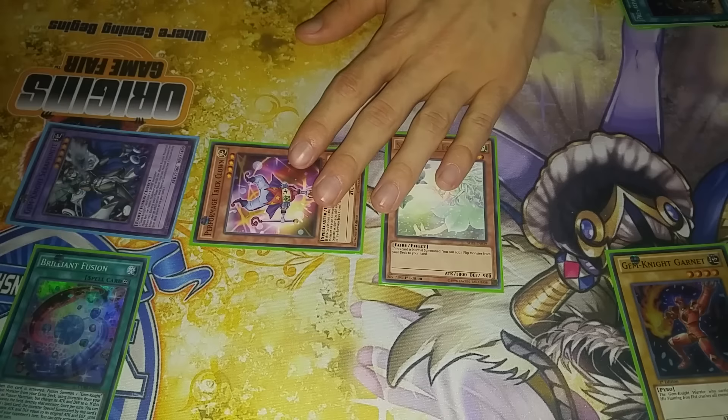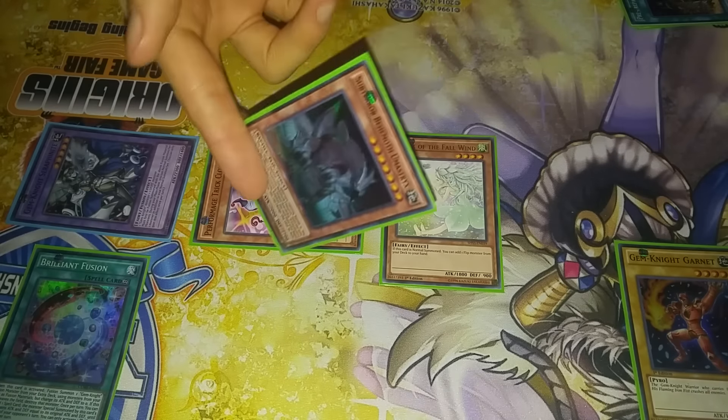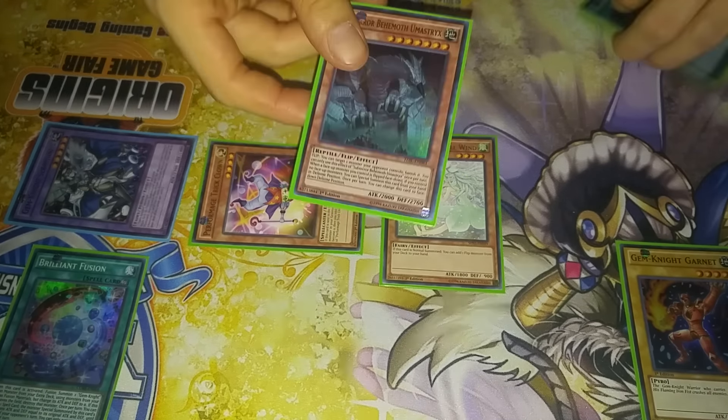From there, Tricklown is going to Special Summon itself, so you're going to take a thousand damage — it's whatever. And then we're going to Summon the Spirit of the Wind. This card is basically just a Stratos for flip effect monsters. We're actually going to add the level seven Sub-Terra because it gives us more options, as you'll see in a second.